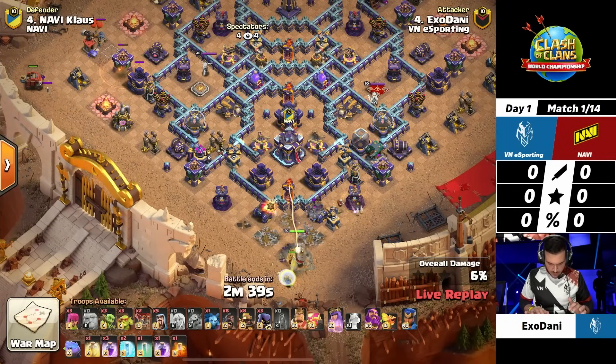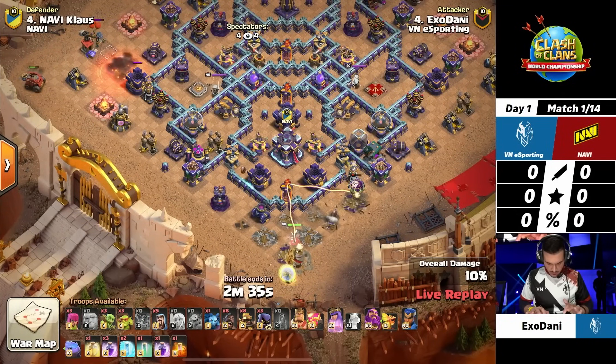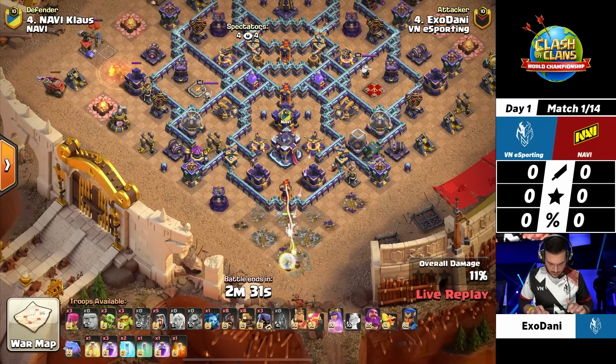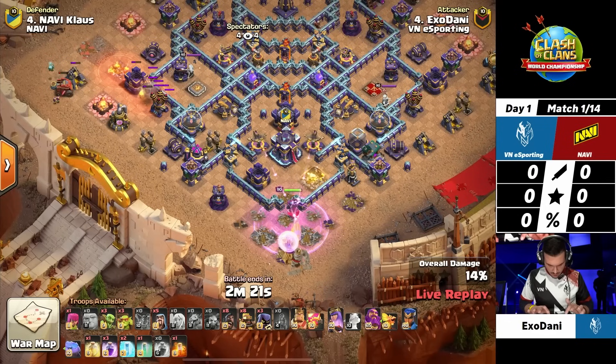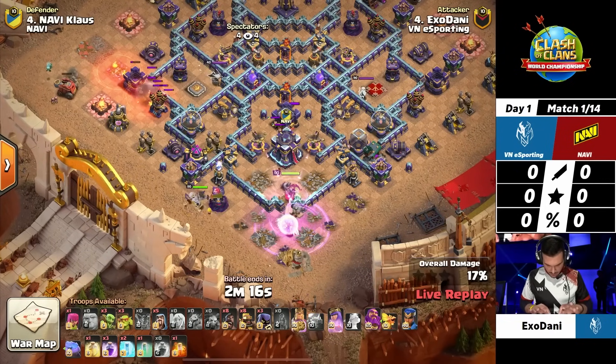I'm also excited about the base designs. First of all, we see a diamond-shaped base, and the Town Hall is a little bit inside the base. Sometimes these Town Halls are protected very well by a lot of traps, but in this case EXO Danny has already taken out a good bit of buildings, and there was no Tesla farm so far, so it seems he's going to get the Town Hall out of the way pretty soon.